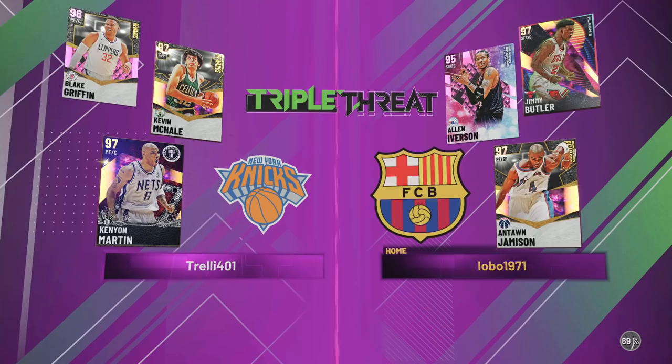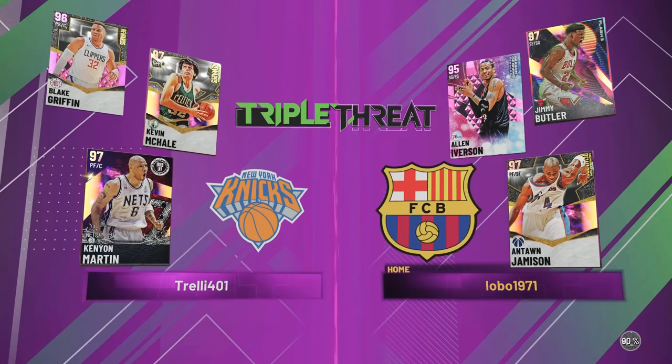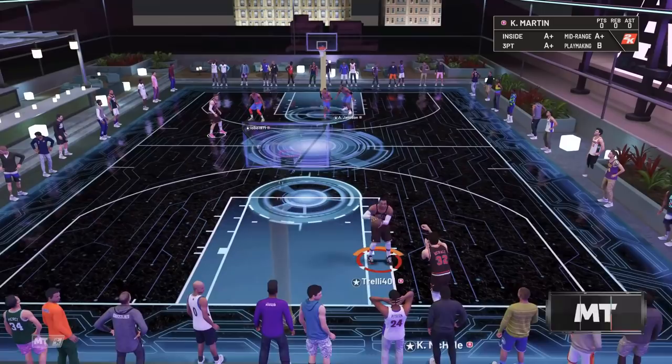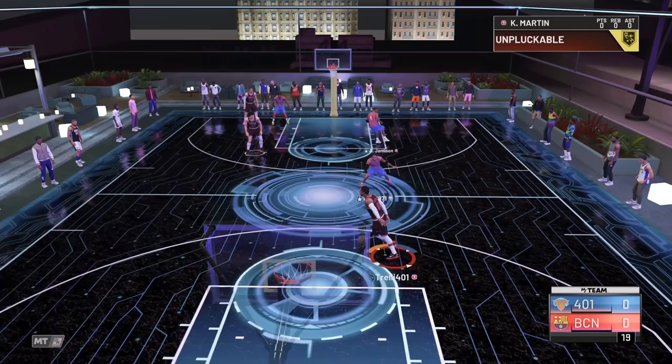It's crazy - I was looking back at last year. We couldn't get centers with gold quick first step, gold range, and gold clamps. We legitimately did not get a single one of those centers until like July last year. We've already got like four or five of them this year - probably close to ten. You can also small ball center with Kenyon Martin.